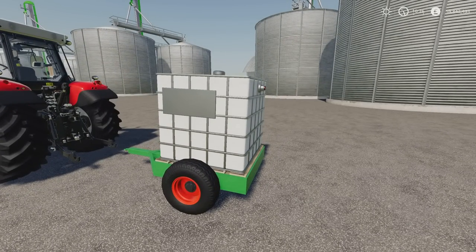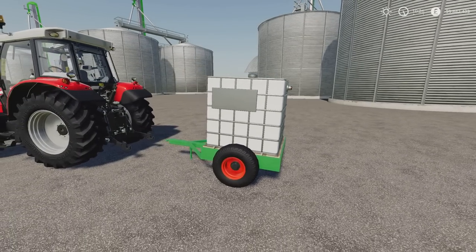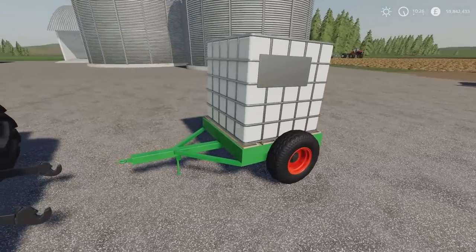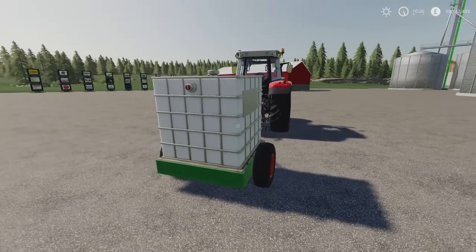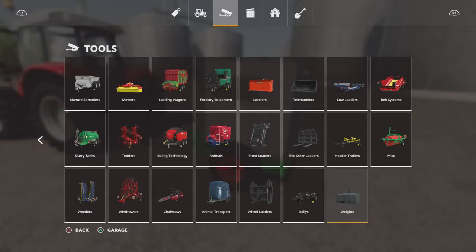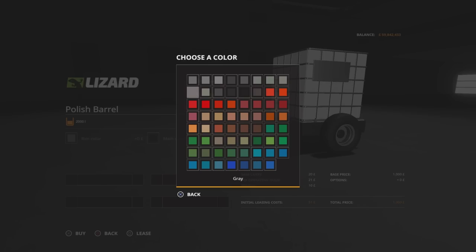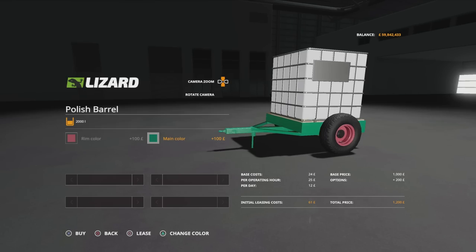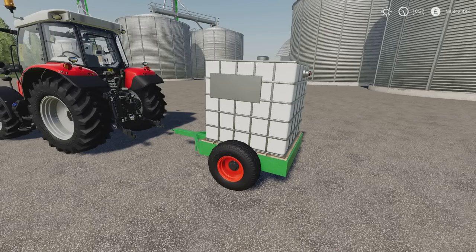Next up, a 4.78 megabytes download, made by Jelinek — it is 7 slots. You'll find it under animals and it will take milk or water. It's 1,000 to buy with a 2,000 litre capacity. On the end there we can change the rim colour and the main chassis colour to anything on the palette. That's the Polish barrel by Jelinek.